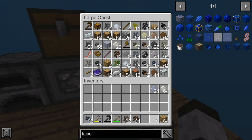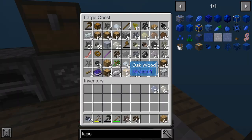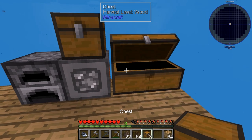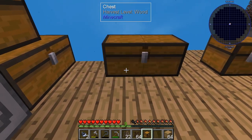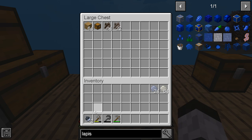We're running low on space. I may need to take a couple of these chests here and make a little bit more space. So we've got two levels here. I'll put it over here and put some of these away.